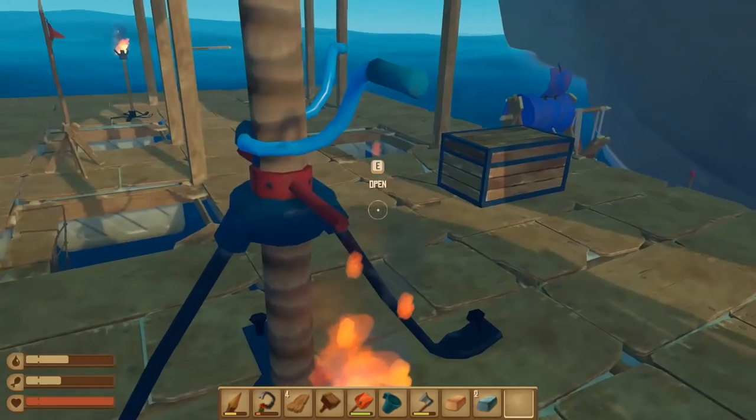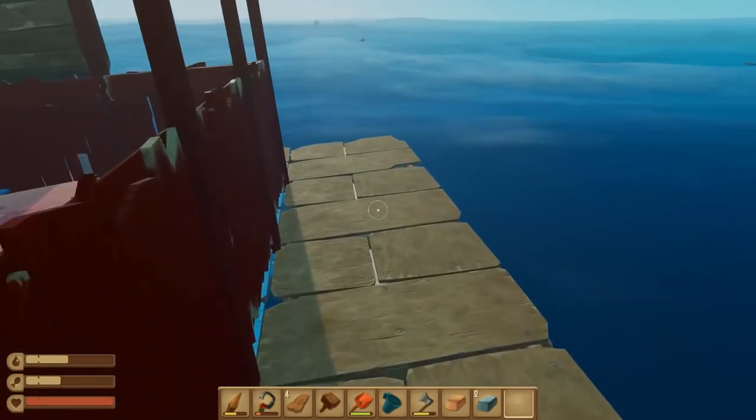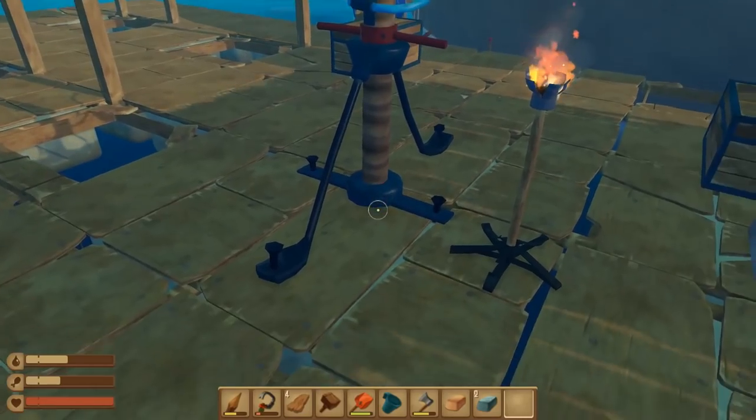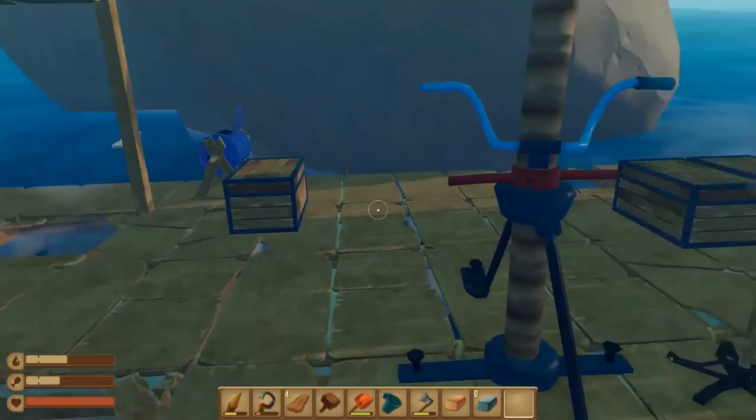I'm a bit worried, actually, because with all this tossing about in the storm, the shark actually managed to penetrate into the middle of the raft and start chewing away at it. Which I've never seen before — I think it might have something to do with the storm and the way the raft interacts with the water or something. But that was a bit worrying.